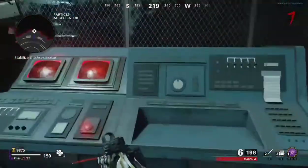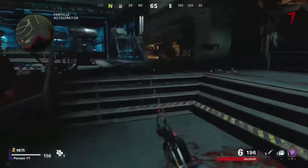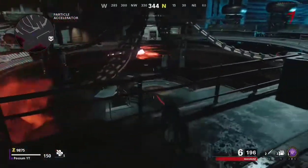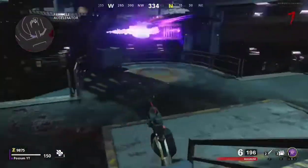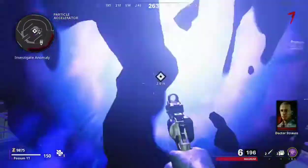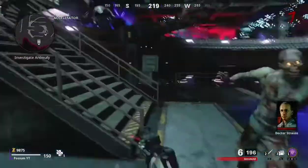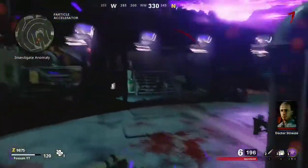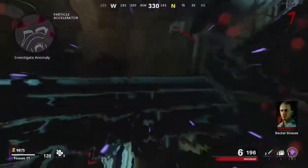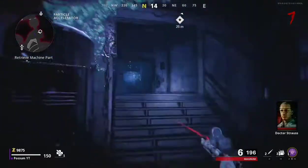Go to the next one and do the same thing. Then come over here where I'm going and hop down right here. Once you're right here, you're going to want to hold X so that shape with the question mark fills up all the way. Once you start seeing the purple specs, you start traveling, and then you're in the alternate world — I call it the alternate universe.